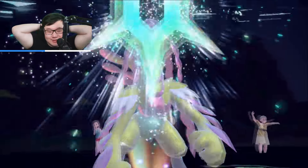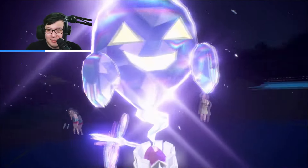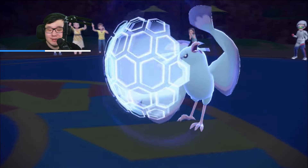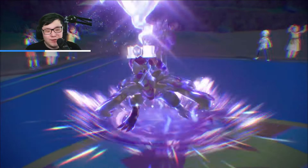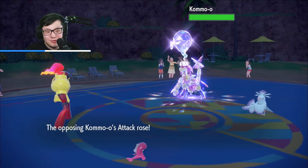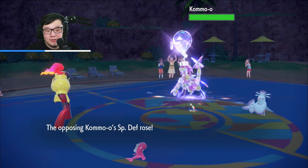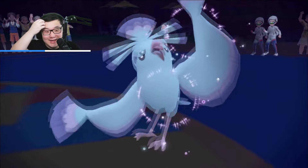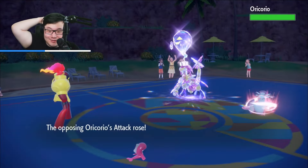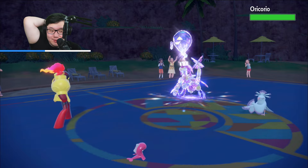I just realized they could double up on my Tatsugiri. Terra Ghost — not what I anticipated, but it works out. Is that Pelipper in the back? They do go for Protect with the Oricorio to take less damage. The Kommo-o is fast — that has to be Timid Kommo-o. They are able to get the boost. Oricorio also takes the damage — it is a Dance Boost, so Dancer will activate for Oricorio. This is pretty nice — I'm able to get a good Muddy Water off and also get the Trick Room. We're actually in a pretty fantastic spot.